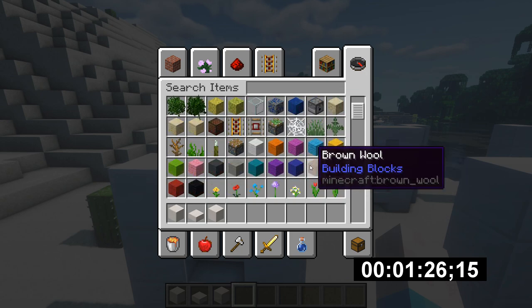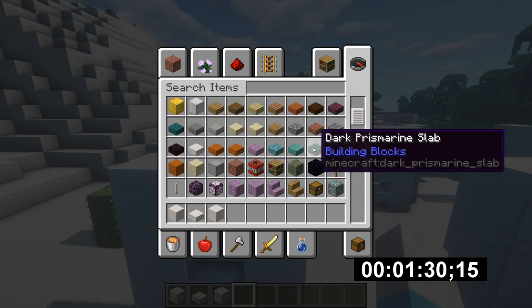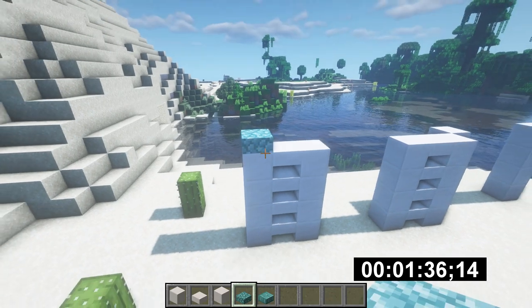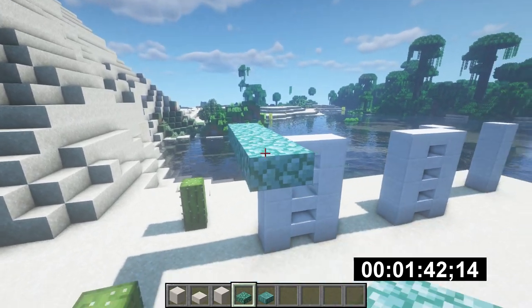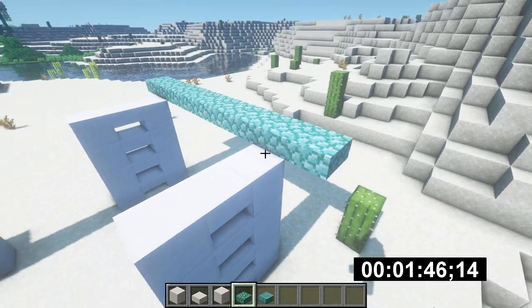Now for the roof, I'm not sure what color I'm going with — maybe a nice blue. Prismarine is good. Dark prismarine, or more like just the prismarine and prismarine slabs would be the go-to here. This is just going to be a chilling outside area, so I'm going to give it an overhang like so, and then we'll do the same over here.